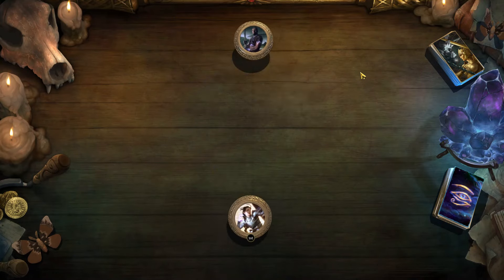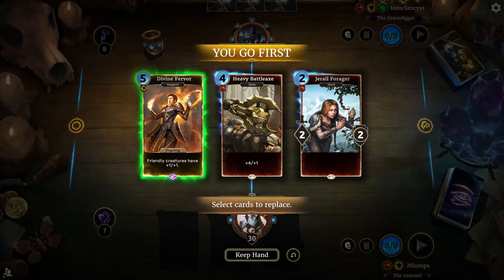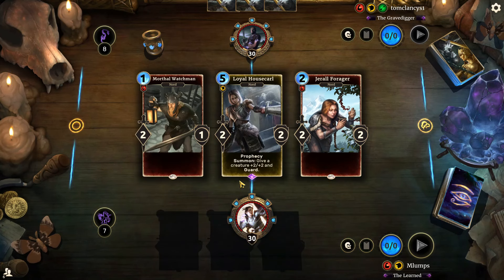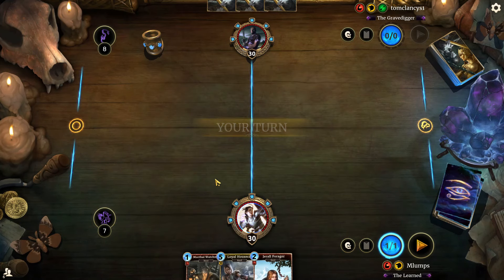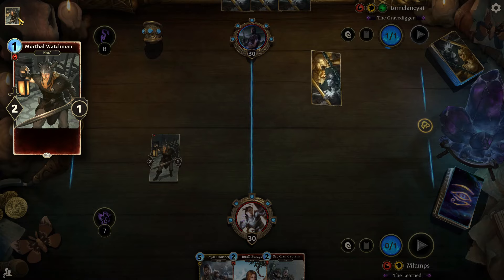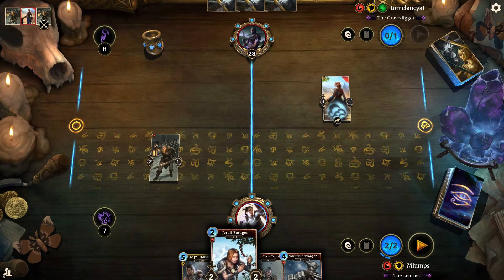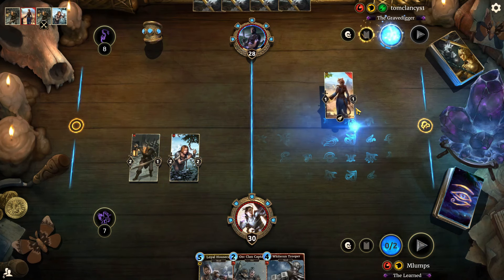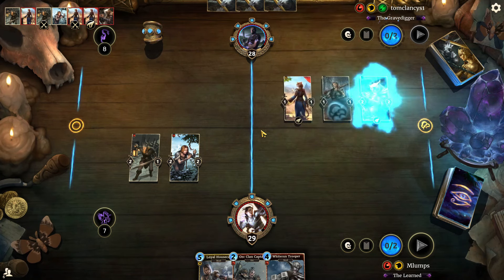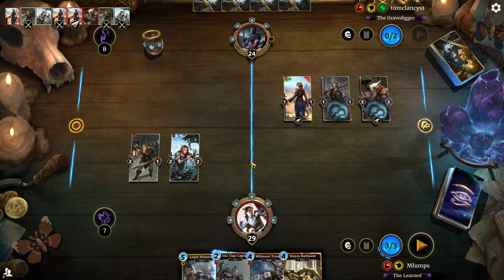We're up against Tom Clancy S1, the Gravedigger. I think I've been recording for like 15 minutes and we've won three games already, which has been pretty insane. The Jeral Forager is actually doing pretty well, followed up by Morthal Watchman and Orc Clan Captain. I think it's just that nobody's expecting anyone to be running this type of crap. We just beat him up — we don't really care about this. Daring Cup Purse is going to be annoying, though — and then I forgot to put down my Orc Clan Captain. This match is ruined.